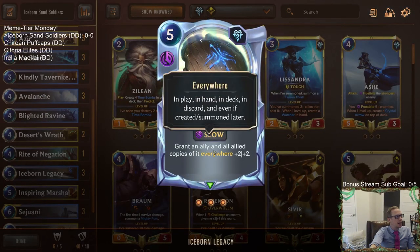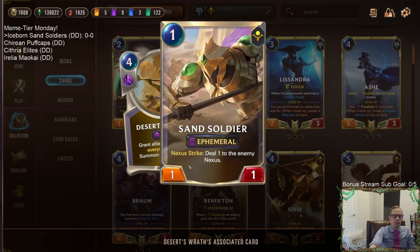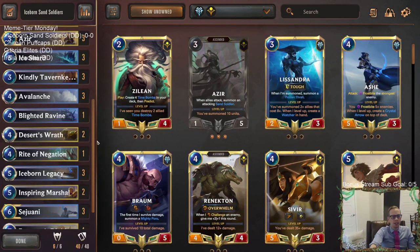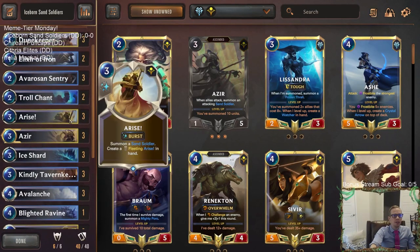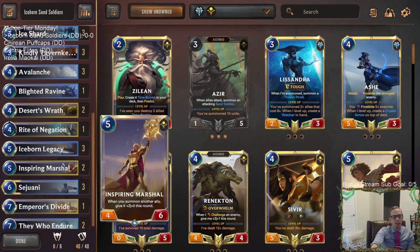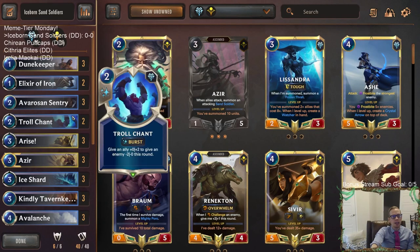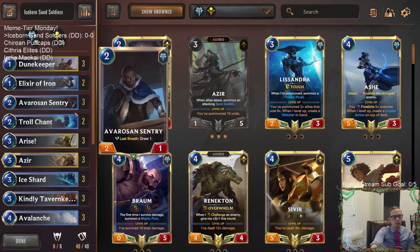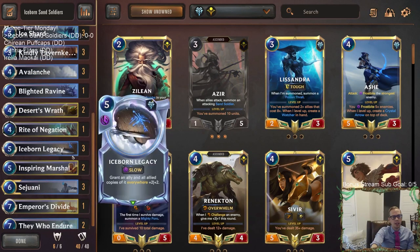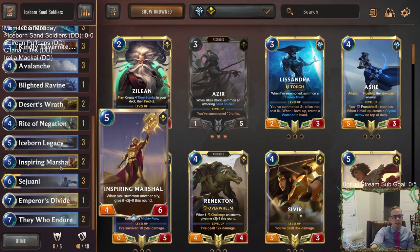Iceborne Legacy grants an ally and all allied copies of it plus two plus two everywhere. So our goal is to get a sand soldier in play and get that plus two plus two, making our sand soldiers into three-threes whenever they're attacking. The easiest way to pull it off is with Doom Keeper, which just costs one mana and is itself a sand soldier, so for six mana we can have Doom Keeper plus Iceborne Legacy — as early as turn three. We also have Elixir of Iron and some Troll Chant to help save sand soldiers from removal, and Riot Negation for protection. Our top end includes Inspiring Marshal, which we know is great with sand soldiers.